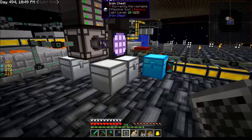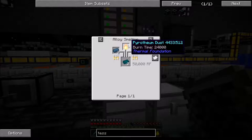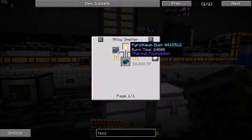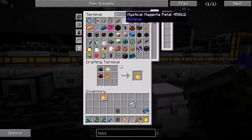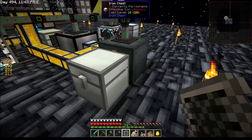To make enderium ingots I need enderium base, ender pearls, and pyrotheum dust. I need to remember how to make pyrotheum dust — there it is. We'll make some of this up — yeah, that's more than enough. And we'll get some ender pearls — there we go, that's plenty.